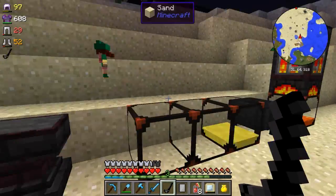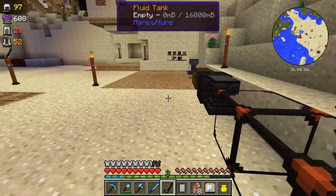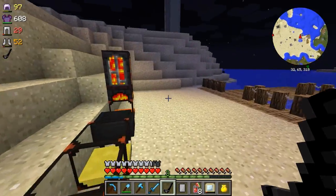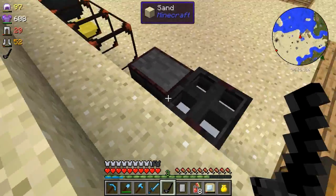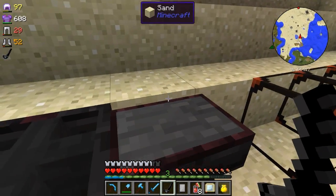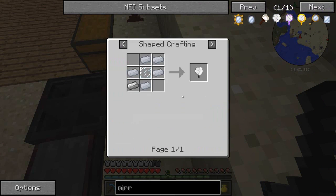We got one ingot worth - we can do four at a time so let's take a load of these. Oh, that came out quick! Let's grab some more - keep throwing that in there, look at it all dropping out all over the place. That actually does it really quick - either that or we're just in a good biome for cooling it down. The ocean could be kind of cold. We've got six of these and to make our mirror we need five - cool, we've got all we need, and a glass pane.